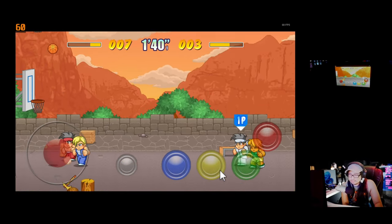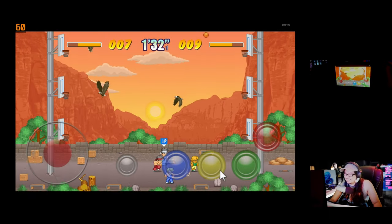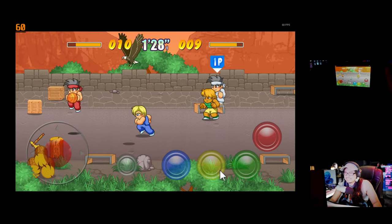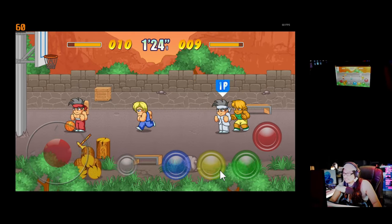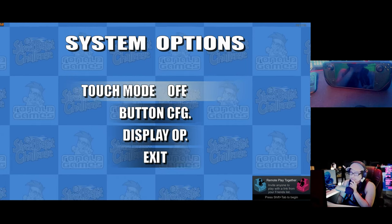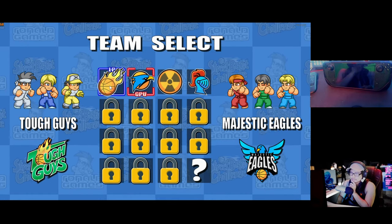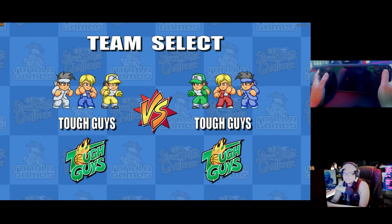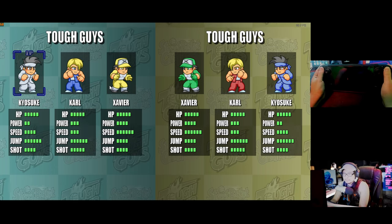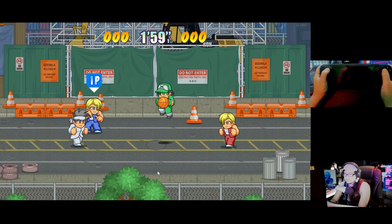What button am I supposed to press? Steam Deck... oh, like the three basketball hoop. There's a bird technically kicking their ass too. Touch mode is on — no wonder. Simple touch mode off. That's what happened, I had touch mode on. Maybe I can play now. 60 frames a second on the 4K. Nope, can't use the controller.